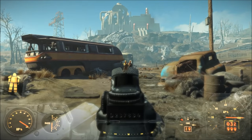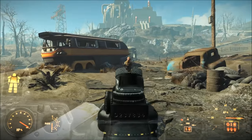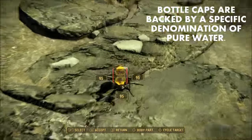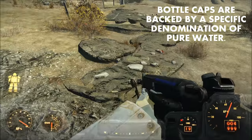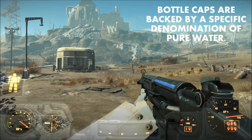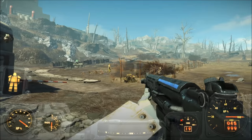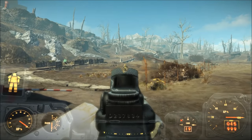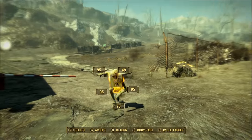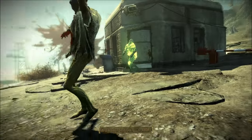In Fallout 1, it made a lot of sense to use bottle caps since they were at least backed by a valuable commodity — specifically pure water. However, due to some of the more recent events in Fallout 3, New Vegas, and Fallout 4, it seems like it would be a good idea to finally adopt a new type of currency in the wasteland and abandon bottle caps. Today I want to discuss why bottle caps as a currency in the more recent Fallout games is flawed. Let's discuss bottle caps and their origins.